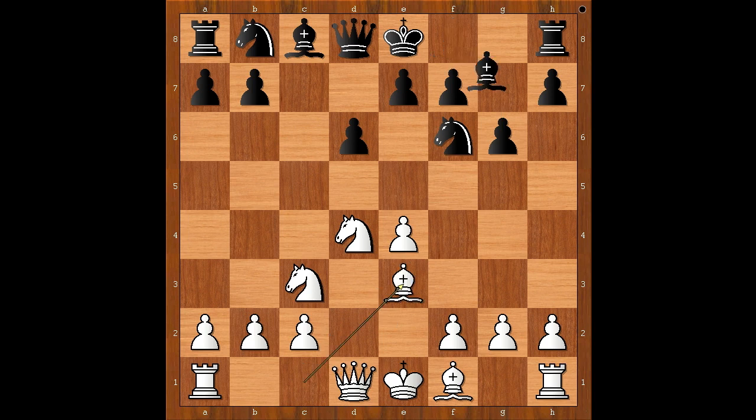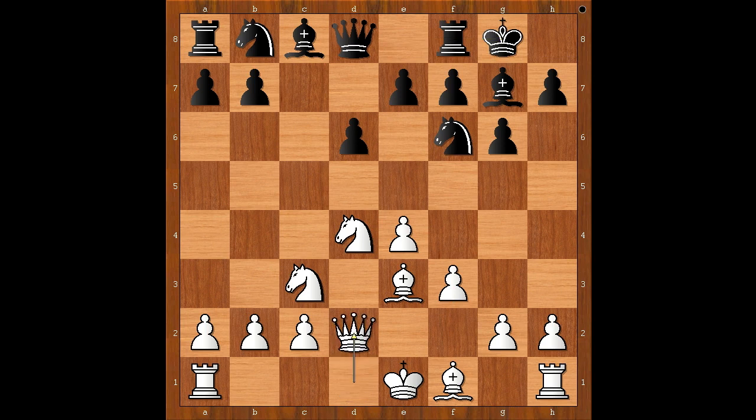Be3, Bg7, f3 — going for the Yugoslav Attack, intending Qd2, castling queenside, and the pawn storm on the kingside. The game continued: castling, Qd2 as planned, Nc6, white to move, g4. If h4, then black may play h5, so we have g4.